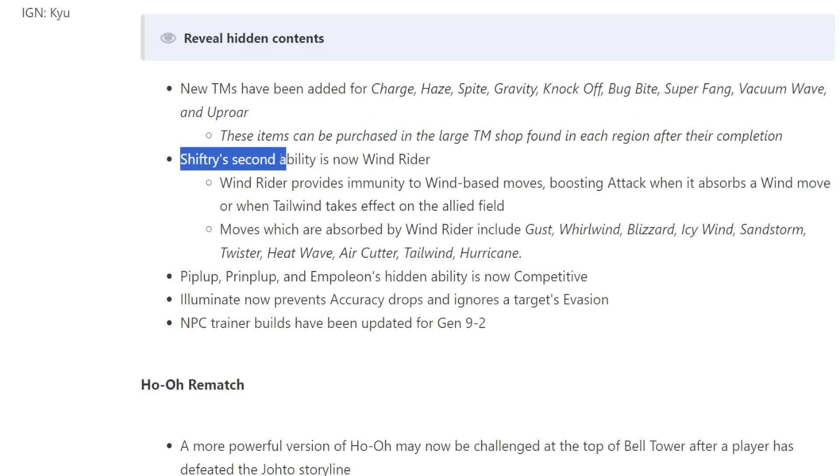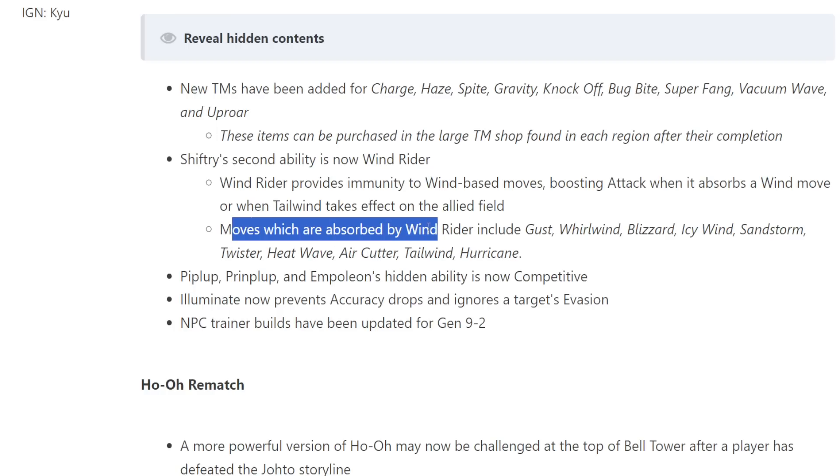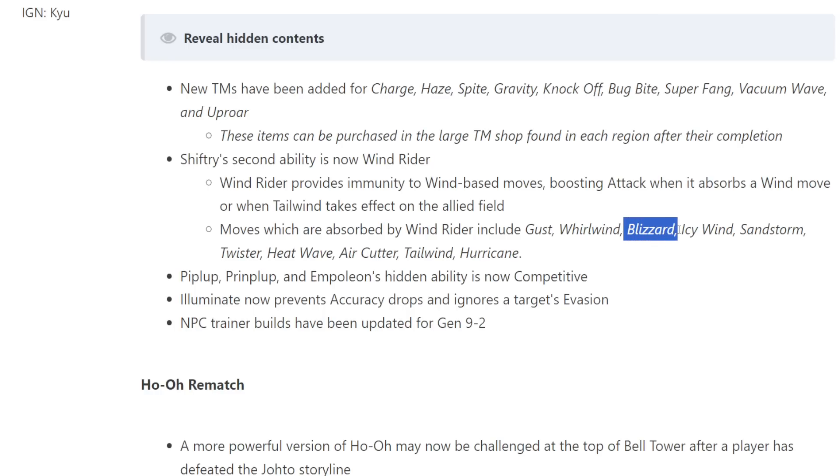Shiftry's second ability is now Wind Rider — this is the one people are talking about. This is the Gen 9 DLC ability officially being added. Wind Rider prevents immunity to wind-based moves, boosting attack when it absorbs a wind move or when Tailwind is on the allied field. This covers way more moves than you realize: Gust, Whirlwind, Blizzard — Shiftry is now immune to Blizzard, that's a big deal — Icy Wind, Sandstorm, Twister, Heat Wave, Air Cutter, Tailwind, and Hurricane. A lot of really impactful moves, particularly Hurricane for Rain teams and things like Pelipper.